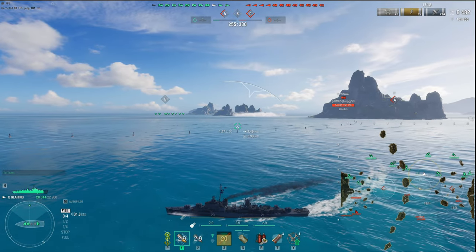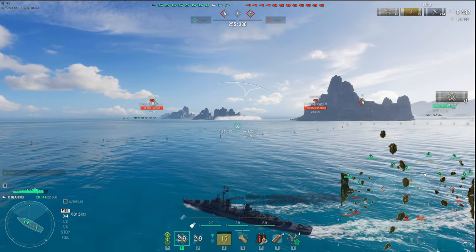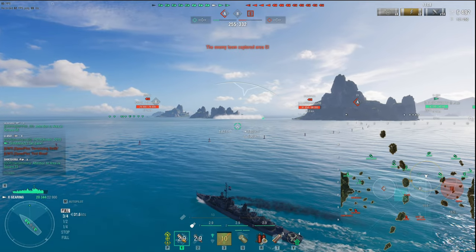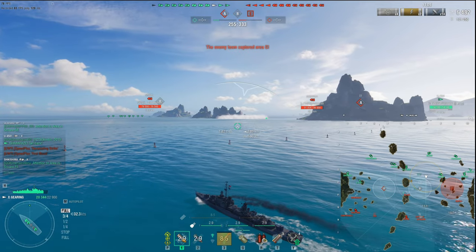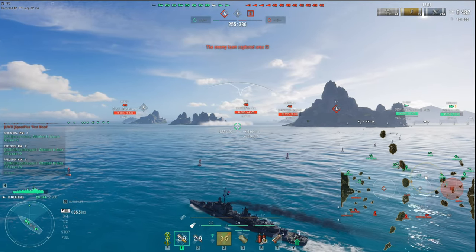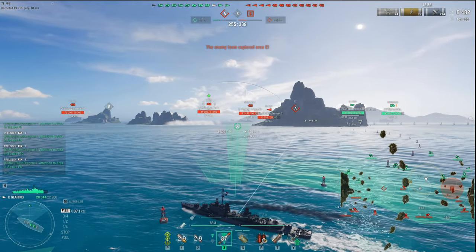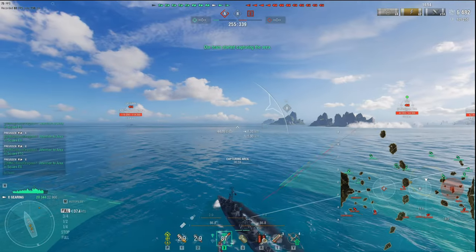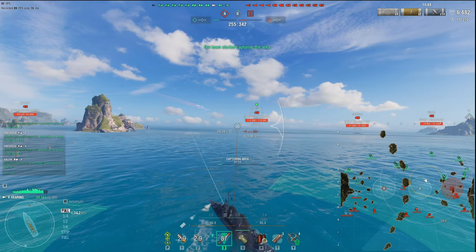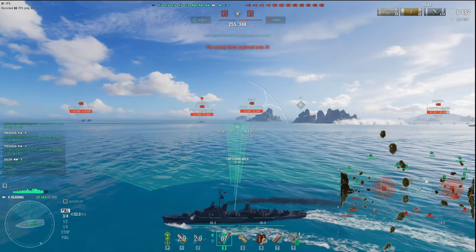Notice I didn't pick a battle with him. As a good destroyer player you've got to cap, spot, and kill DDs — but if I can't win that battle, I egress, pick my fights, choose my battles wisely, then reassess and re-enter the cap. I've seen good destroyer players back into a cap so they have an egress strategy. The Black has departed our area, so we have this cap available.